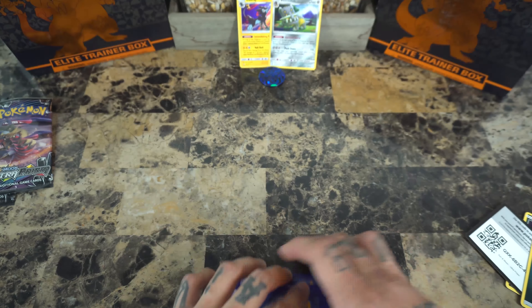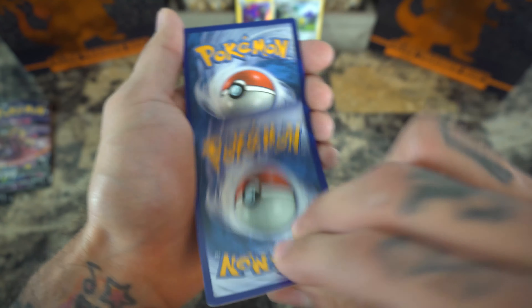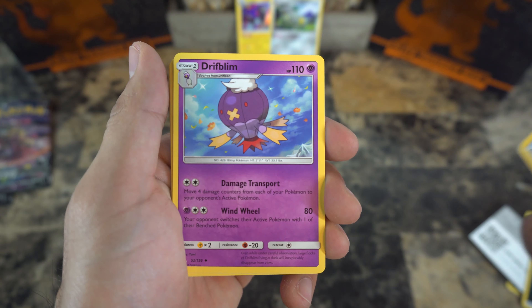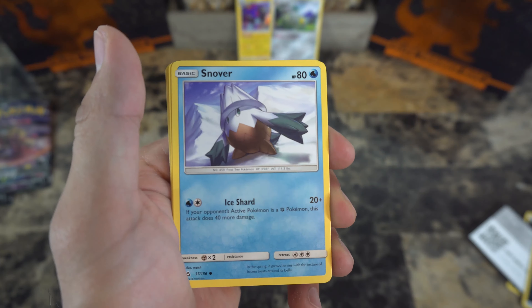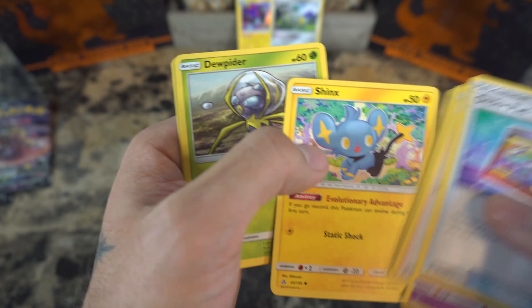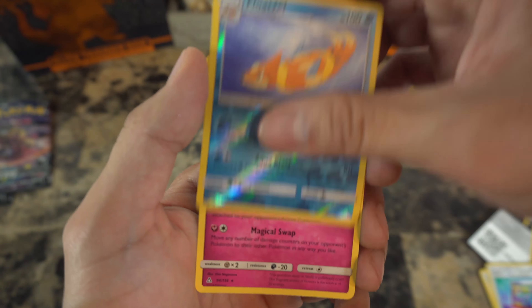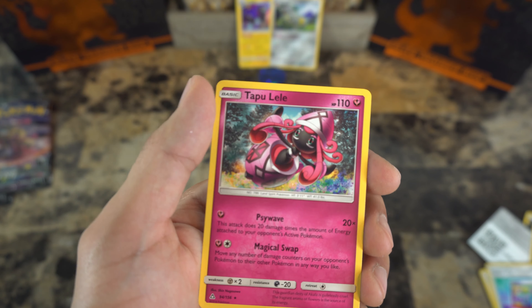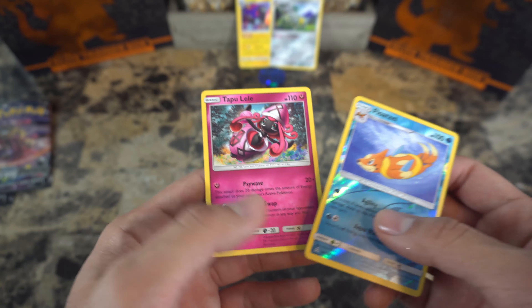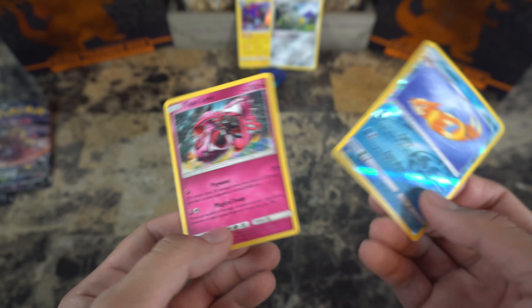One, two, three — energy — we'll go with a fairy energy. Wham! Oddish, Drifblim, Mars, Glameow, Snover, Hippopotas, Shinx, Dunsparce — I actually have this Shinx already — Floatzel, and a Tapu Lele. I would love to pull a Tapu Koko, but this will do. So this was the heavy pack and this is all we got — it seems like the other two packs gave us better pulls, but hey.